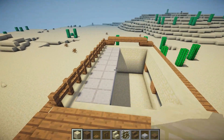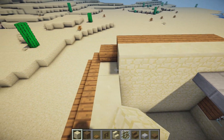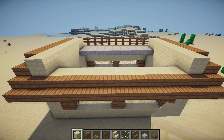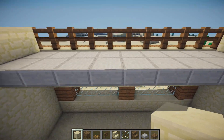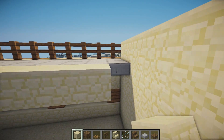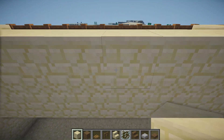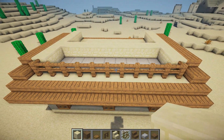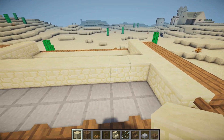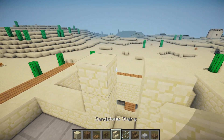On the sides, place one, two, three, four, five, six, and seven more sandstone blocks. On the backs of these slabs, place one, two, three, four, five, six, seven, eight, and nine, bringing them up by one more as well. Then count four blocks in, remove a block, build two around and two more.